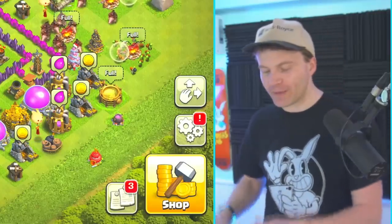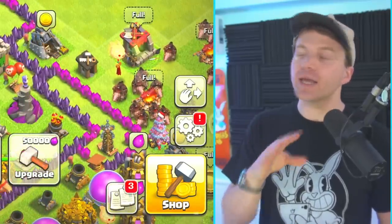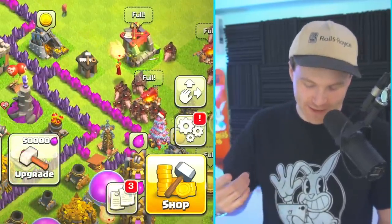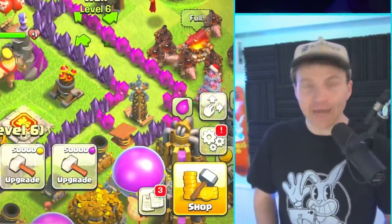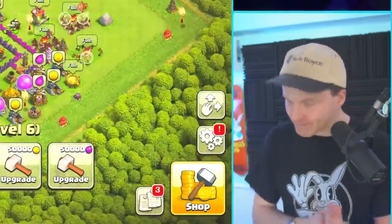We gotta do one more raid because we need the full gold and full elixir. I'm gonna say we are gonna do every one of these walls in one click — I guarantee it. How much do they cost? 50k. We got a lot of 50ks — we got 50ks for days. Okay, let's go.